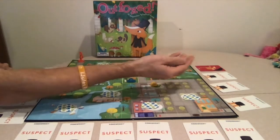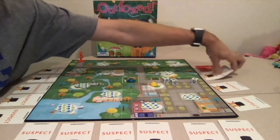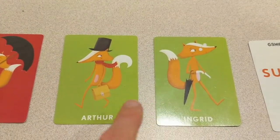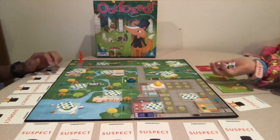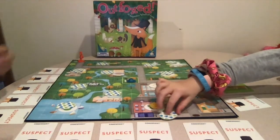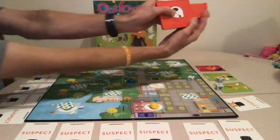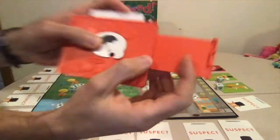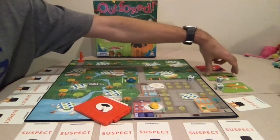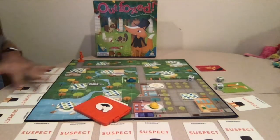Now it's my turn. I'm going to try to reveal two more suspects. I rolled three eyes, so I get to flip over two cards — that's Arthur and Ingrid. But neither has a pocket watch, so we keep them as suspects. Next I search for clues, roll three paws, and find an umbrella clue. The decoder shows red, meaning the suspect has an umbrella. Arthur doesn't have one, so he's out. We've narrowed it down to Ingrid, Lily, and any suspects not yet shown.